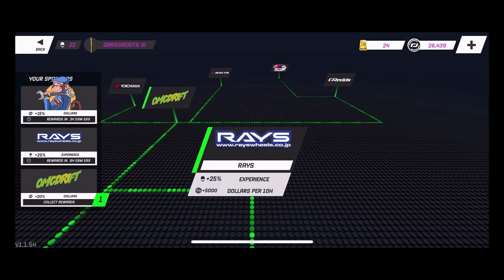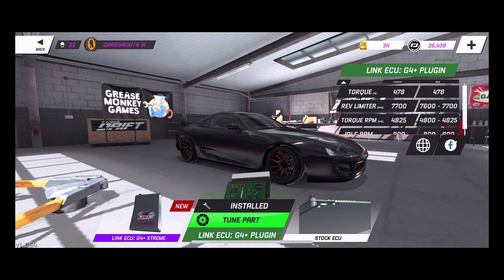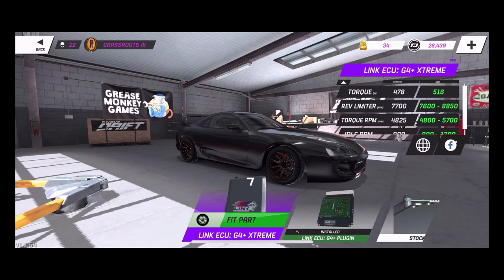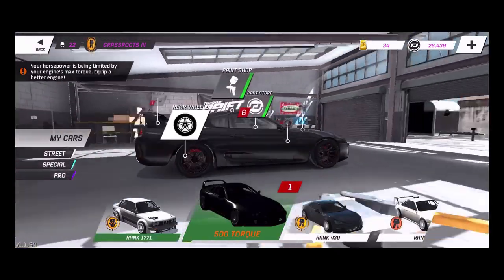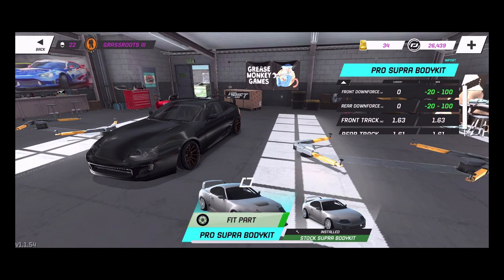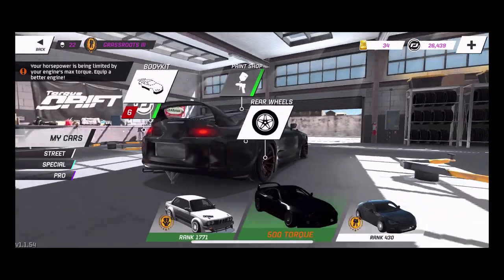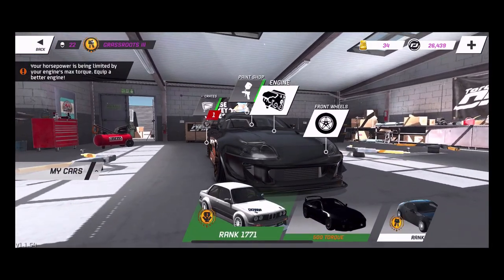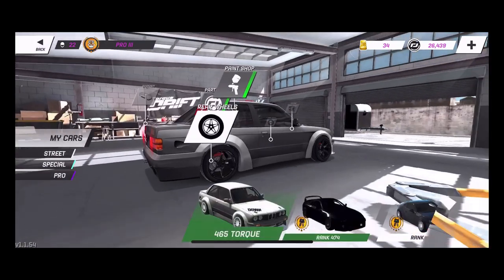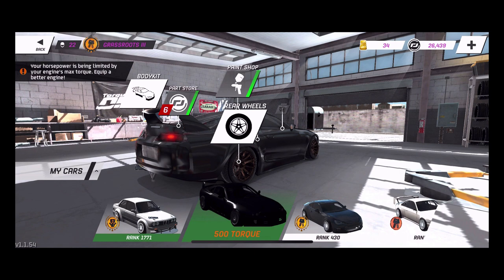We got some sponsorships to collect, collect some money, collect some stuff, hop into the garage. We got some parts for the Supra — yes, we do have a Supra here on today's episode. I did get a Supra from a crate opening, so we are going to be rocking the Supra. I believe I got my body kit fitted — nice, we got the body kit on there. Do I need to stretch out my wheels? We're going to have to poke the wheels out a little bit, but we'll open it on the Supra.